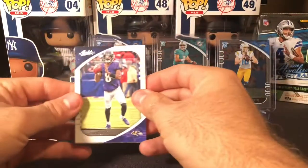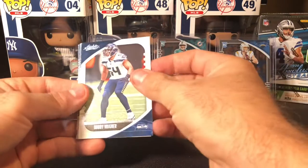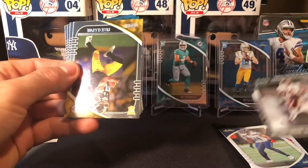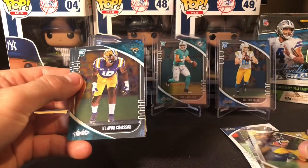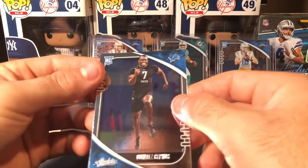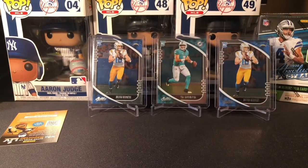We got Lamar Jackson, Rob Gronkowski, Bobby Wagner, Antonio Gibson — Introductions — for the Washington Football Team, gotta get rid of that Redskins name. A nice Chase Claypool, a Derek Brown, and a Quintez Cephas. Again, another print line right on the back. Last card gets absolutely destroyed — and that is the ideal rookie hit spot.